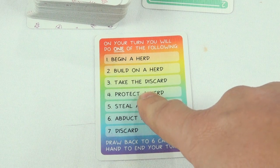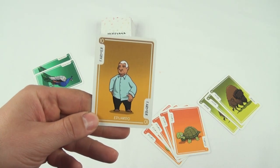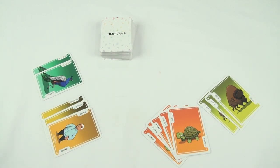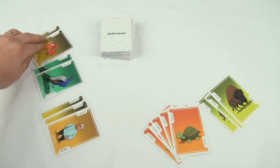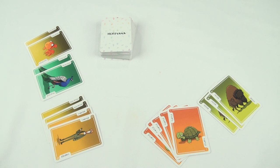To try and stop this from happening, a player might use their action to play a single farmer card on the herd. This protects the herd from any would-be thieves, but it also means that no other animal cards may be played on this herd. You may start another herd with the same animal, but be aware that this herd will remain its own herd and cannot be combined with another herd later. You can play more than one farmer on the same herd, but you can only play one per action.